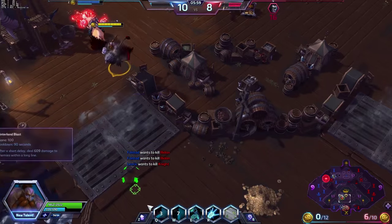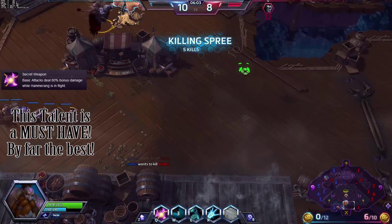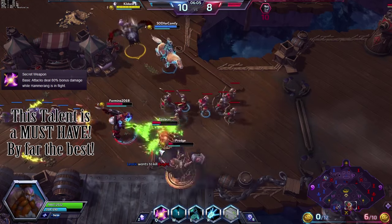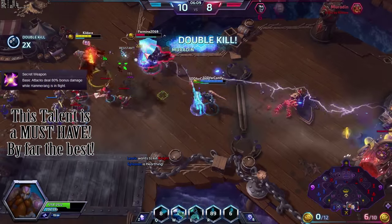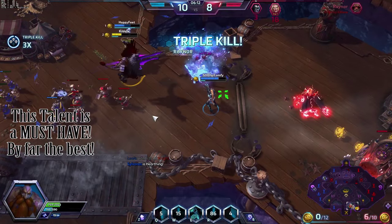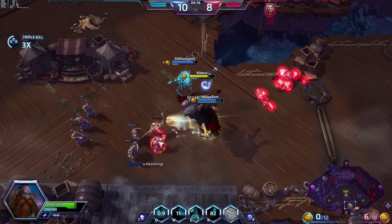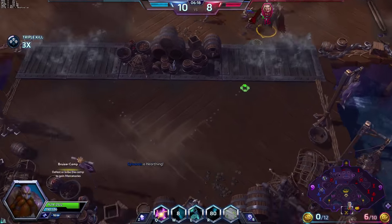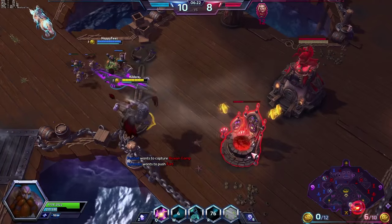For tier 3 I always go with Secret Weapon, hands down. This talent is one of the core aspects of Falstad and complements all of the previous talent choices and future ones. This literally is Falstad's secret weapon and will decimate your enemies surprisingly quickly. Always make sure when you throw out your Hammerang that you are in position to auto attack and are close enough, as you need to make the most of each second the hammer is in flight.